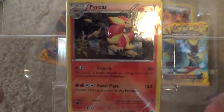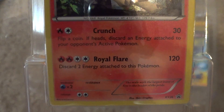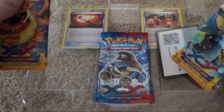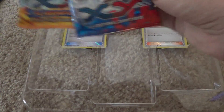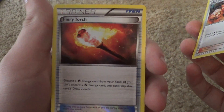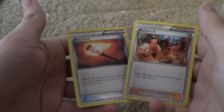First, we're going to take a look at promos. Here is the Pyroar — pretty cool. It's got Crunch and Royal Flare. Not too bad. And there's the code card. Also, these aren't technically promos, they just have special foil. Fiery Torch — that's what this does. And Blacksmith. No fire deck's complete without Blacksmith, that's for sure. Those are cool cards.